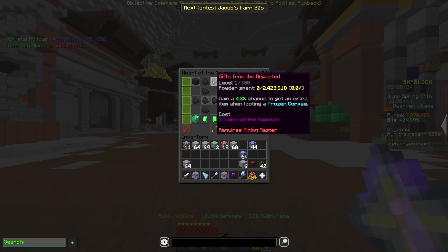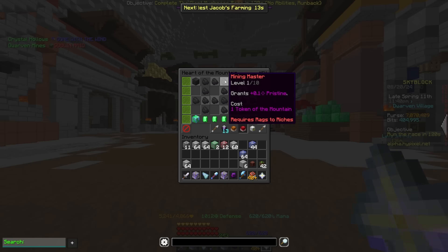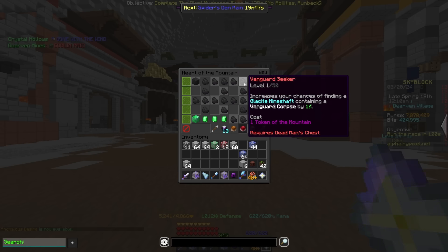Gifts from the departed got moved somewhere around here, but it's acting exactly the same where you're getting that extra item from looting a corpse. Mining master is a brand new perk that is basically going to be necessary for anyone mining gemstones, because this gives you pristine whenever you're leveling it up — and pristine is a very good stat that you're going to need when grinding gemstones. Deadman's chest moved as well, but it's giving the same thing — a 1% chance to spawn an additional frozen corpse whenever you enter mineshafts.